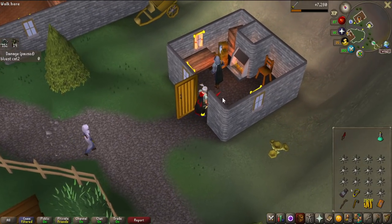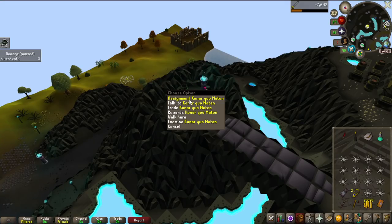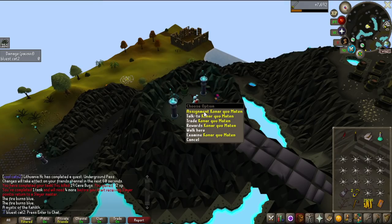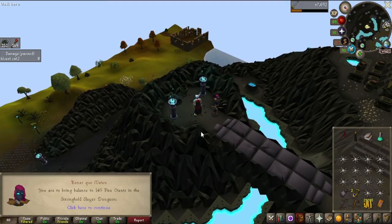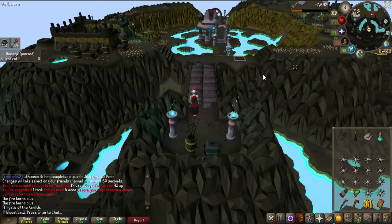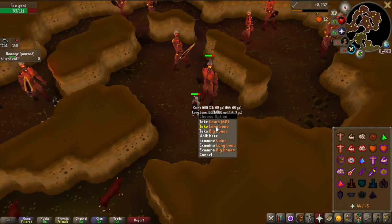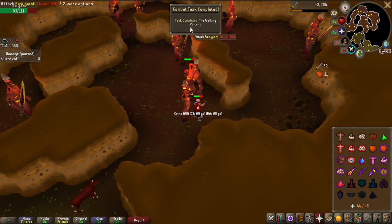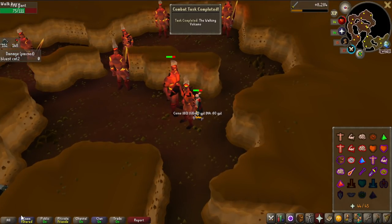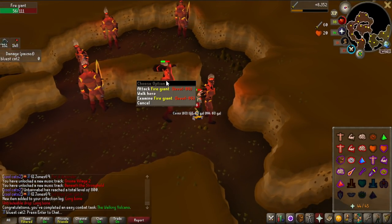Wait, did I say Curadel in my last clip? I actually meant Turadel - it's a RuneScape 3 thing. If I get Bronze Dragons three times in a row, please do not do this to me. Fire Giant in the Stronghold Slayer Dungeon - that is a good one actually! A collection item on the first drop, a Longbone? And task completed - a Walking Volcano achievement. I actually have no idea what that even is, I guess it has something to do with killing a Fire Giant.